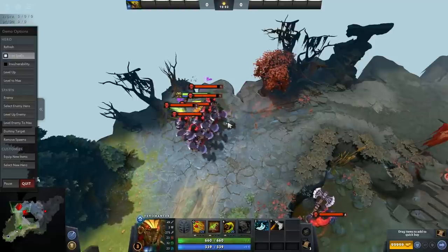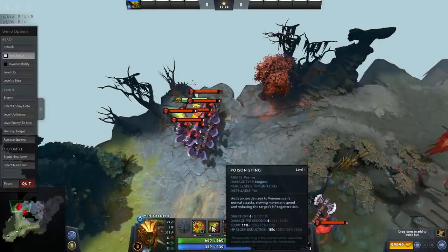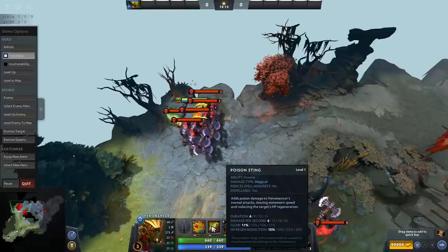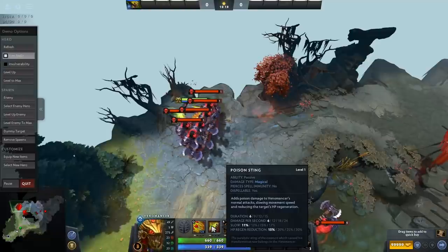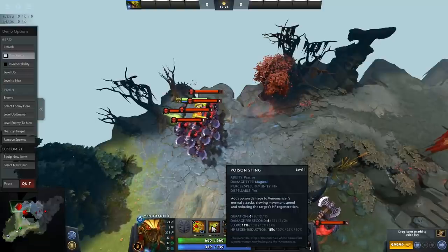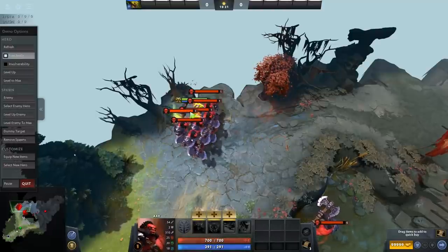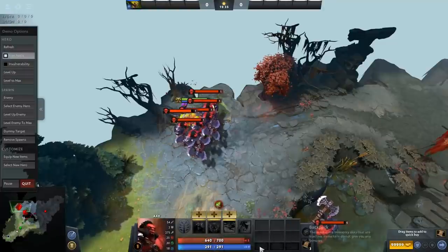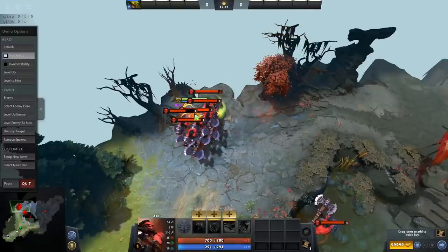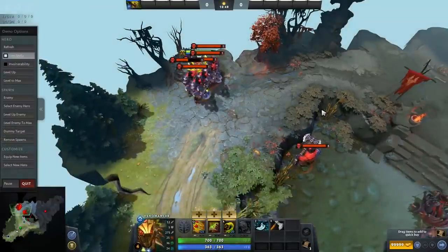Poison Sting is a damage over time ability dealing 36, 108, 216, and 360 magical damage at max level, all while reducing enemy move speed by a small amount and their HP regeneration by 15%, scaling up to 30%. For example, if Axe has 5.2 HP regen and you attack him, he'll now have 4.5 — and that's at level one only. At max level it's a 30% reduction.